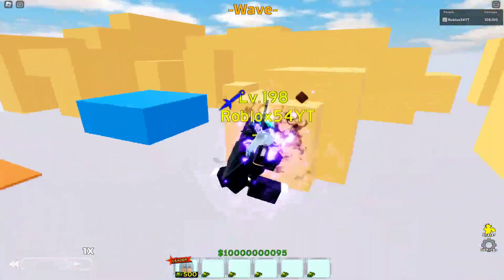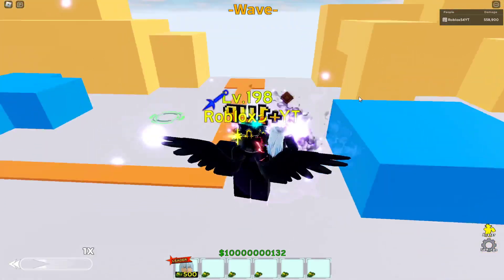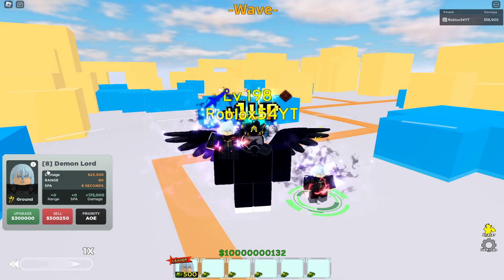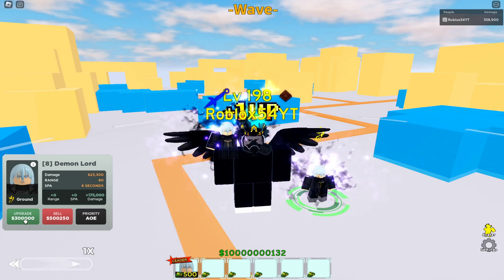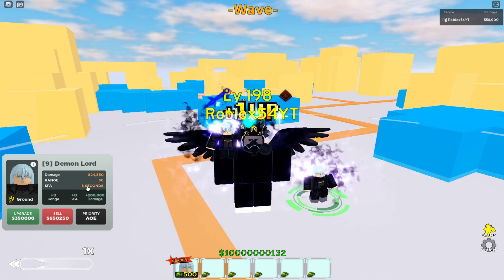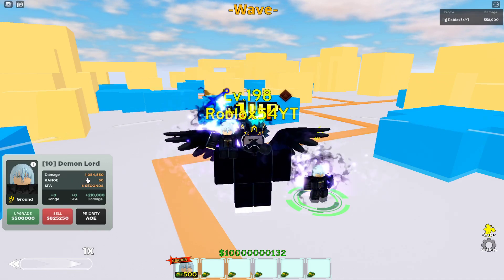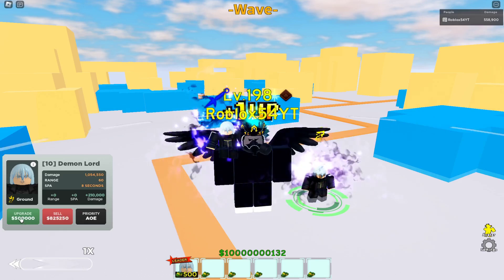The Slime Rain attack sends the unit up in the air with a ritual circle, raining slimes and shooting beams everywhere — very cool. Seventh upgrade: damage 450,800, range 60, attack speed 8 seconds, 250,000 for next. Note the range is getting shorter. Eighth upgrade: damage 623,300, range 60, attack speed 8 seconds, 300,000 for next. Ninth upgrade: damage 824,550, range 60, attack speed 8 seconds, 350,000 for next.